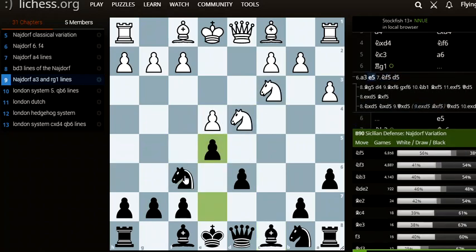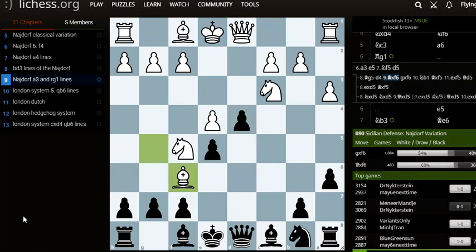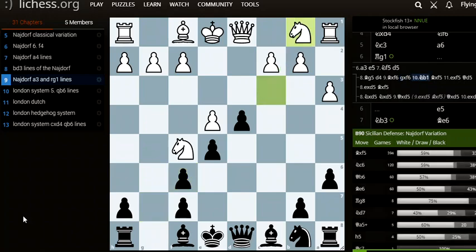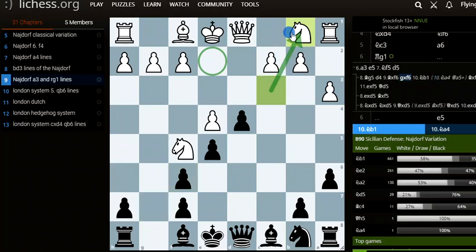With that out of the way, I'm going to show: after this main line, Bg5. Now we attack the knight with D4, bishop to F6, we take the G pawn, and white plays knight to B1. Knight to B1 because knight to E2 would stop the development of the bishop — knight E4, you just go queen E5, take the knight — so we go knight to B1.